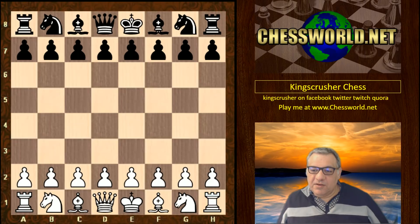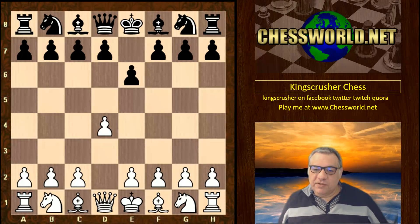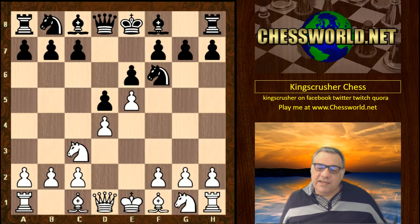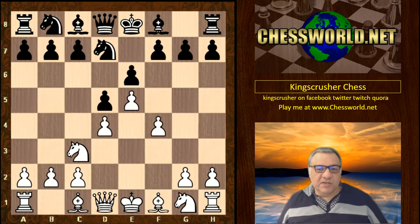Playing white, we get a French Defense by transposition after d4 e6. Nc3 Nf6, we end up in a French Defense now and Alpha Zero goes for the classical variation, which is simply e5. There are other popular moves here like Bishop g5, but e5 is the classical, used by the likes of Steinitz, the first world chess champion. So Alpha Zero approving the Steinitz variation.